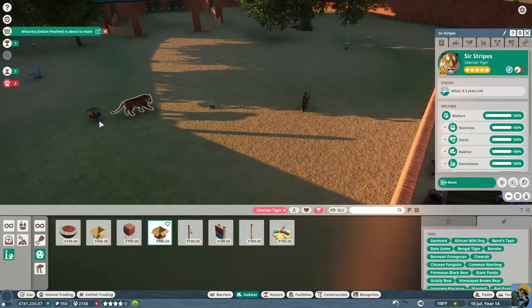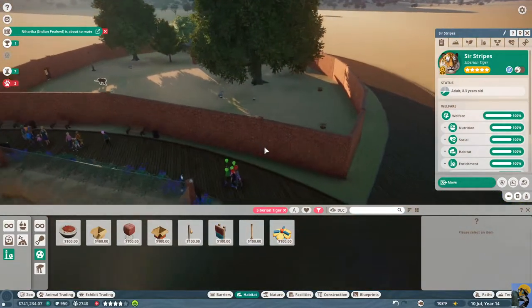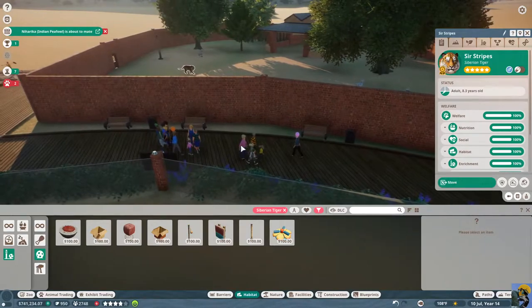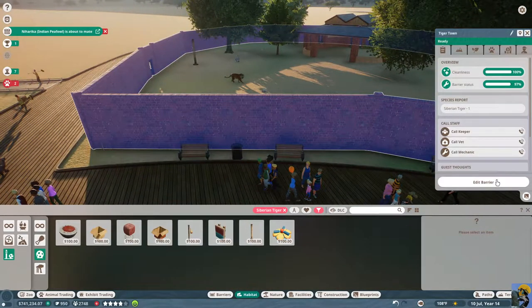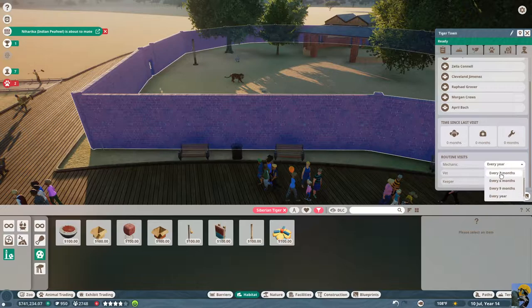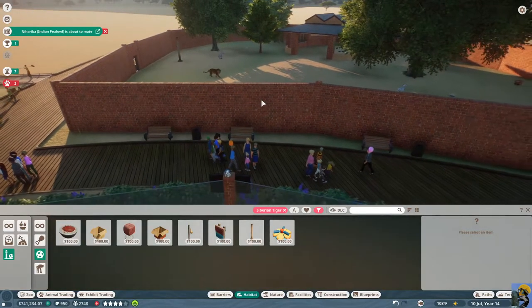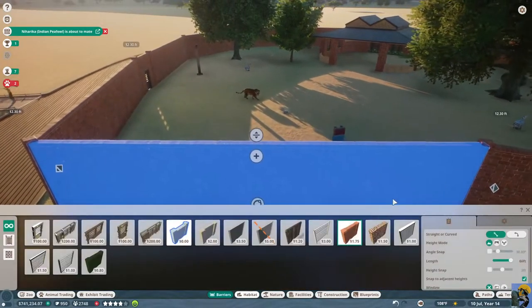He is 100% happy. Now once he's totally happy we can do stage two of the habitat process, which is to edit the barrier. But first let me change the mechanic to every month, the vet to every month, and the keeper to every month — I like to have everyone checked out as much as possible. Then let's edit the barrier and start putting in glass.